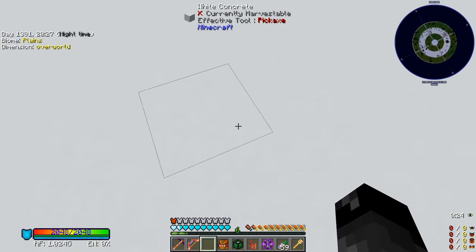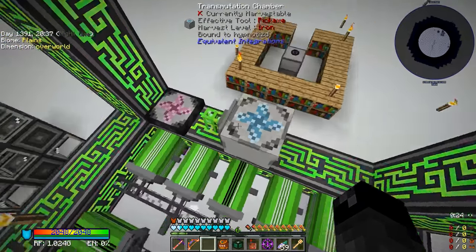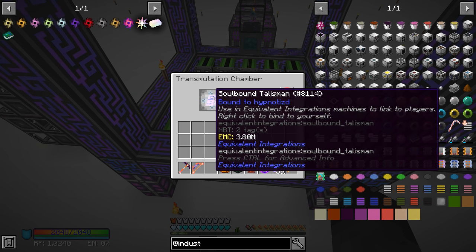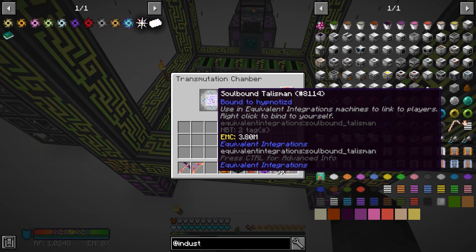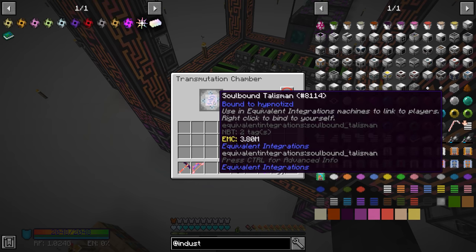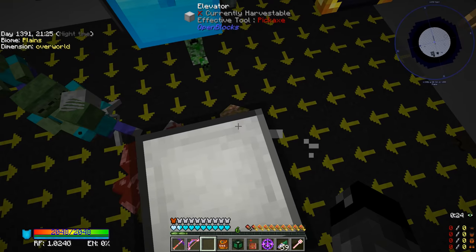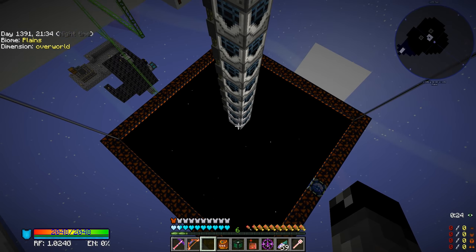Thinking of the best way to do this — if we get another transmutation chamber and another soulbound talisman, this links the transmutation chamber to me so all of my EMC that I know about gets fed through it. As the transmutation chamber gets items it increases my EMC. So another transmutation chamber with a soulbound talisman linked to me, directly inserting this 8x compressed obsidian that we'll be spawning in — that's going to make a lot of sense.